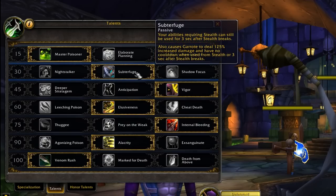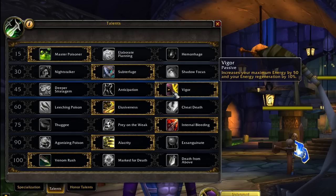In the next tree, Nightstalker is the best option, allowing you to put up Garrote on enemies and buffing it to a 125% damage increase — an update from the last patch that lets you throw a little more CC in the opener. In the next tree, Vigor is the best option. Deeper Stratagem got nerfed, Anticipation isn't much better, and Vigor still gives you that extra energy from the start and slightly more energy regeneration, which remains the best option.